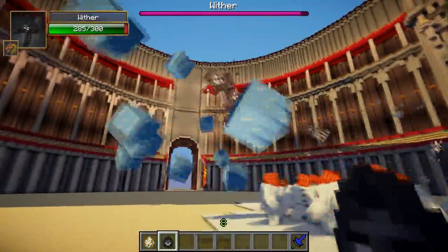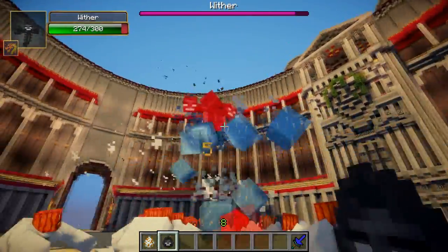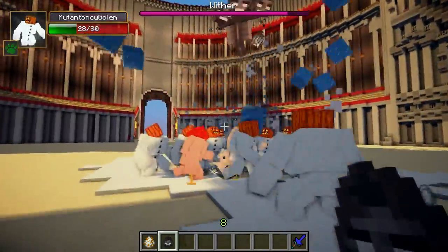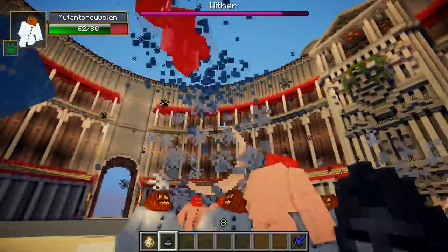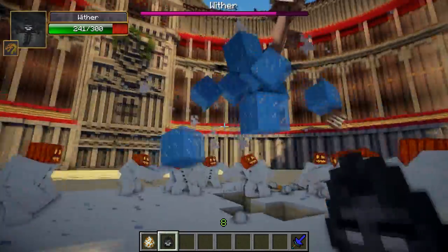You can see instantly there are loads of ice blocks flying everywhere. The poor Wither is getting bombarded by ice blocks. The Wither's main attack, of course, is the explosive projectiles, which he's firing down at the mutant snow golems below. Whoa, look at all those ice blocks — it's mad!